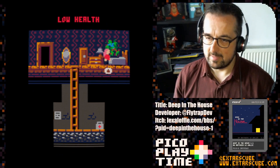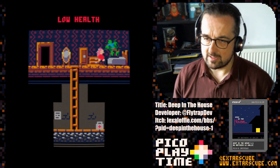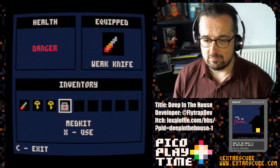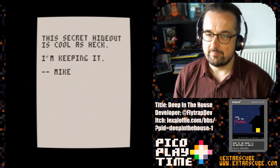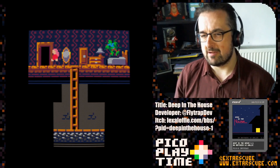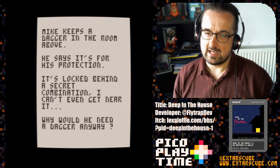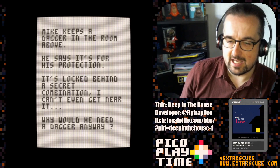There's a bedroom. Interesting — 'You look tired. Maybe we should go for a sleep.' He is covered in some kind of gunk. Yes, there seems to be a zombie or a man plastered to the wall with green gunk. A med kit — that's going to be useful. Let's use that right away. Okay, we're fine. Another note: 'The secret hideout is cool as heck. I'm keeping it. Mike.' Why would a house need a secret hideout, Mike? Another note says: 'Mike keeps a dagger in the room above. He says it's for his protection. It's locked behind a secret combination — I can't even get near it. Why would he need a dagger anyway?'